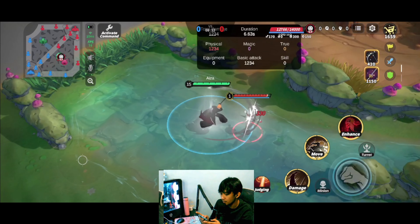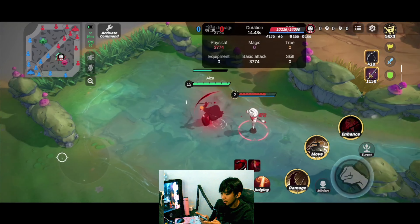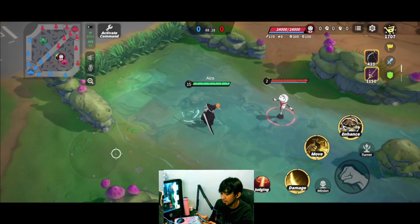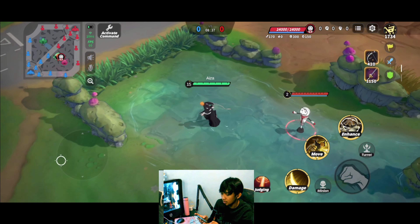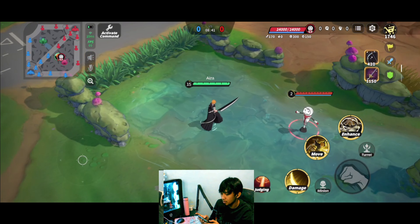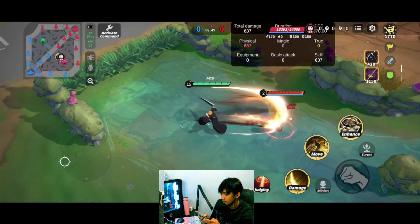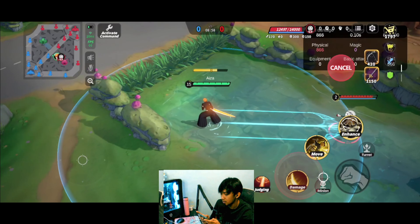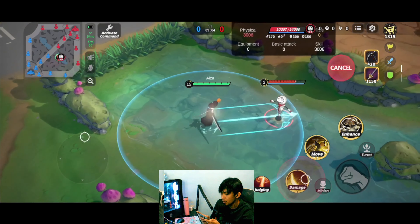Here are the basic attacks: normal Ichigo is yellow, Bankai is black and white, and Hollow is all black and red. Ichigo's Skill 1 in normal form deals damage and a slow. The longer you charge it, the more damage and the larger the area of effect. If you don't charge it, it's short range, but fully charged it reaches maximum range and also increases speed. You can charge while walking, which is a nice addition.